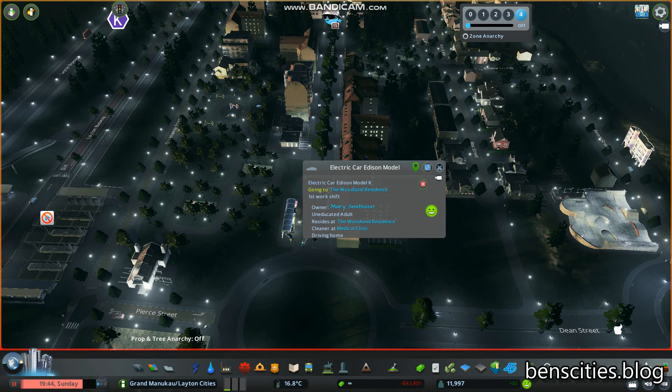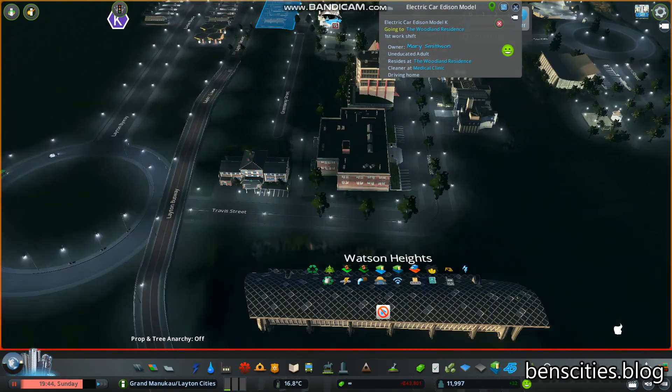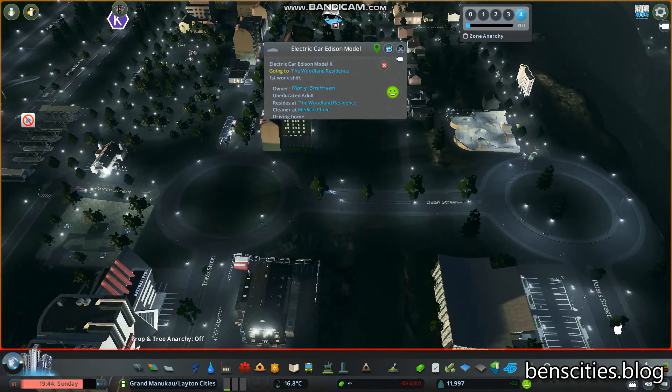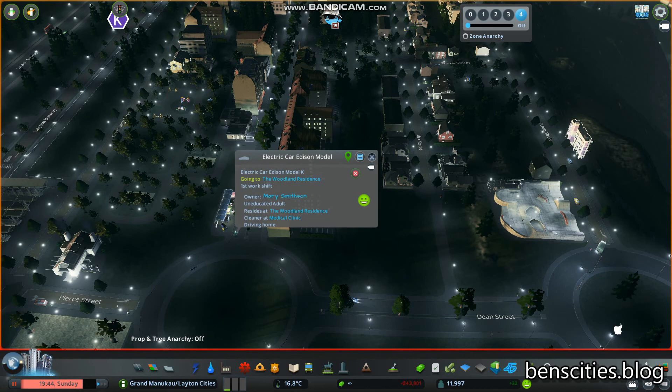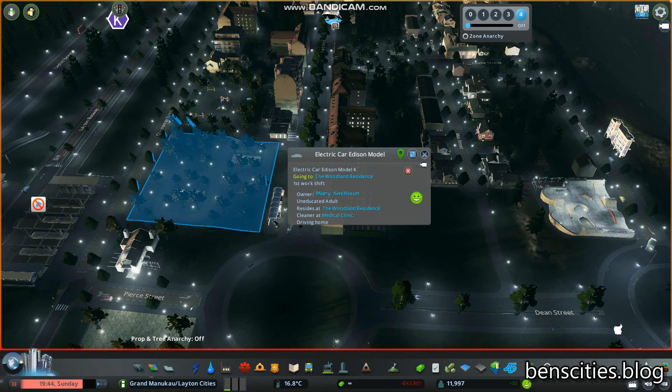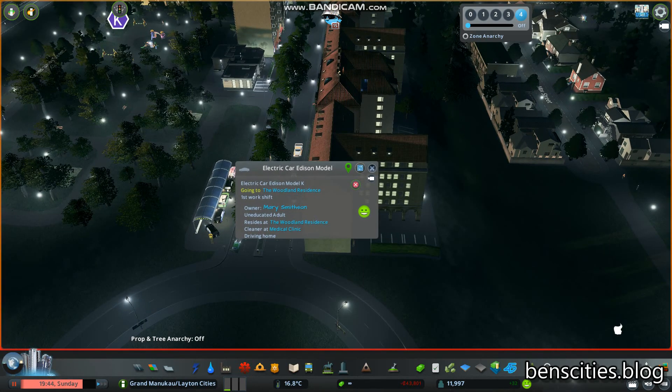Time to do a bit of first-person as we follow someone in their electric car — Mary Smithson, a cleaner at the Medical Center, going home to the Woodlands residence on the other side of this road. We'll follow this person as they decide to drive home and see what it's like in first-person mode. One of my favorite modes — I'd say I spend about 80% of my time in FPS, and 20% doing what I should be doing: building cities.